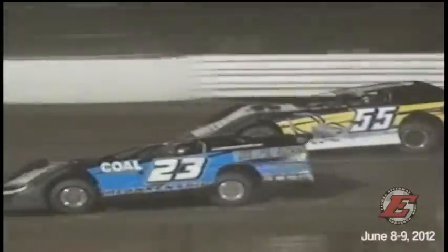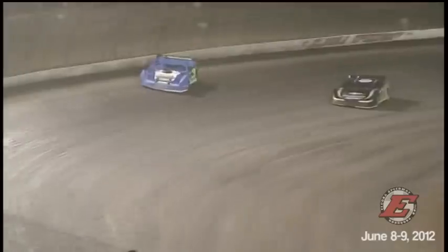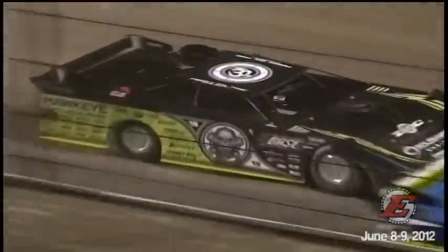Into the wall goes Van Warmer. Shane Clanton stretching out his lead early on. But look at the 23 — John Blankenship, who started back in ninth, has already worked his way up to fourth. One of the early movers and shakers in this one. Blankenship trying to close in on that battle for second — a highly entertaining battle between Brian Shirley in the zero and Scott Bloomquist. The 25 of Shane Clanton, surprisingly, holding his own right now, not really forcing the issue with the back of the field.